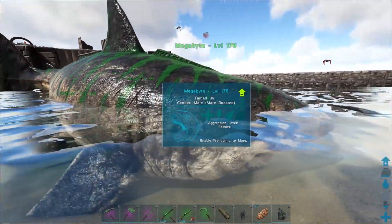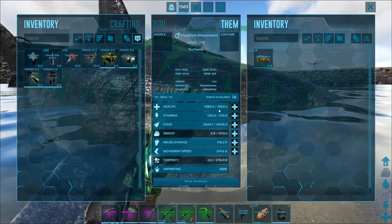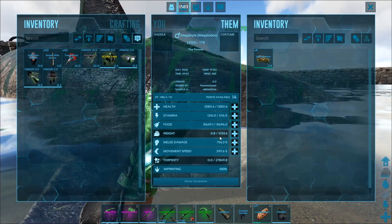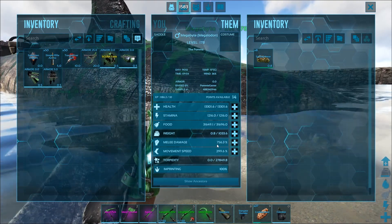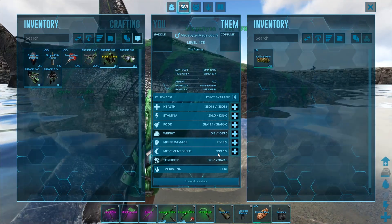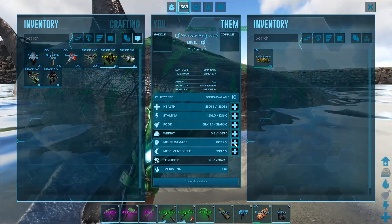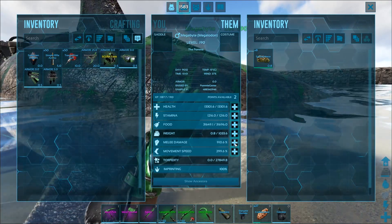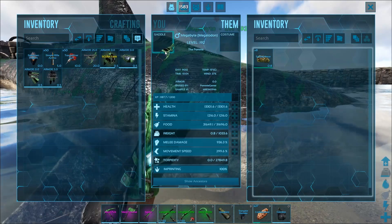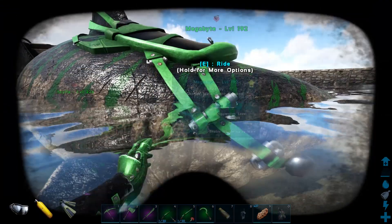He came out at level 178. Let's take a look at the stats together: 13,301 health, stamina 1,216, weight 1,033, melee damage 756.3%, and movement speed 299.6% — he's going to be a quick guy. We've got 14 points available. I'm going to try and get his melee damage close to 1,000 and stop there. We just dump all those points into melee — he's now level 192. I've made up a saddle ready for him, so let's get him equipped and get some scuba gear on ourselves as well. Let's take him out for a spin.